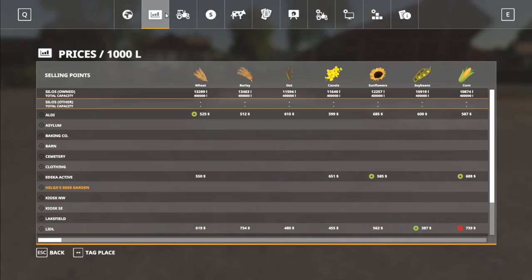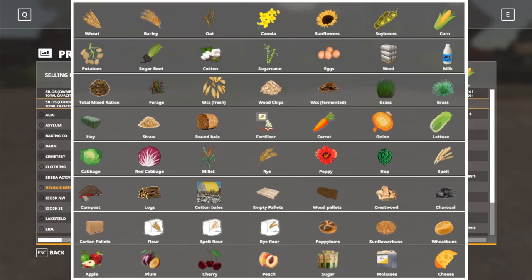Let's look at all these different crop and product types. Basic crops: wheat, barley, oats, canola, sunflower, soy, corn, potatoes, sugar beets, cotton, sugar cane, eggs, wool, milk, total mixed ration, forage, WCS, blood chips, fermented grass, grass, straw, round bales, fertilizer, carrot, onion, lettuce, cabbage, red cabbage, millet, rye, poppy, hops, spelt, compost, logs, cotton bales, empty pallets, wood pallets, crestwood, charcoal, carton pallets, flour, spelt flour, rye flour, poppy buns, sunflower buns, wheat buns, apples, plums, cherries, peaches, sugar, molasses, and cheese. That's just the first section.